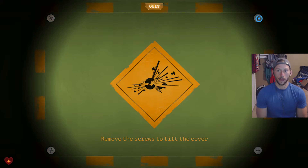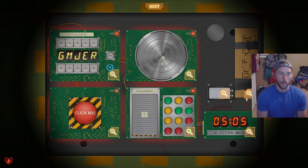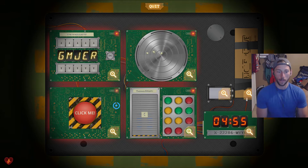Alright. Screw one, gone. Screw two. Screw three. Final screw. Alright, we're open. Oh man, it's in Latin. What? Okay, tell me what you see. In the bottom left is a big 'click me' button. In the bottom middle it has a whole bunch of different colored circles. We should have read the manual first. Well, I can't read, so this is not going to go very well.